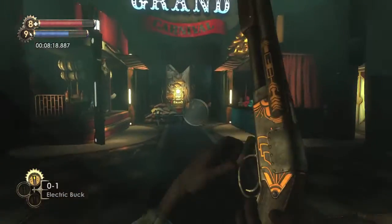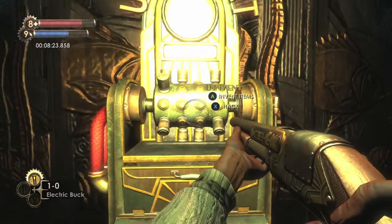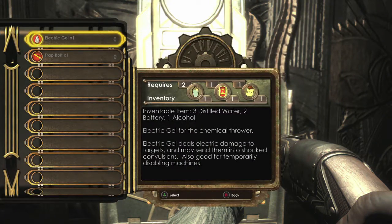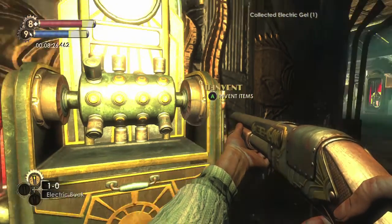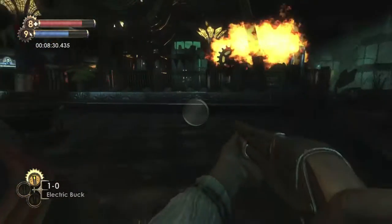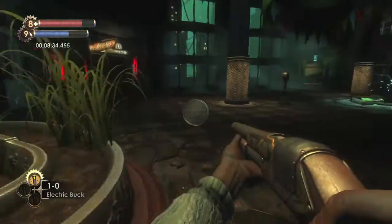Once you have everything, head over to the uInvent machine and use your hacking tool to hack it — hit X to hack, then X again to auto hack. Now you can build electric gel, and if you have the ingredients for trap bolts you can build the third one, but you don't need it because you don't need to turn the ferris wheel nine times — I think you can turn it six and still get the rose.